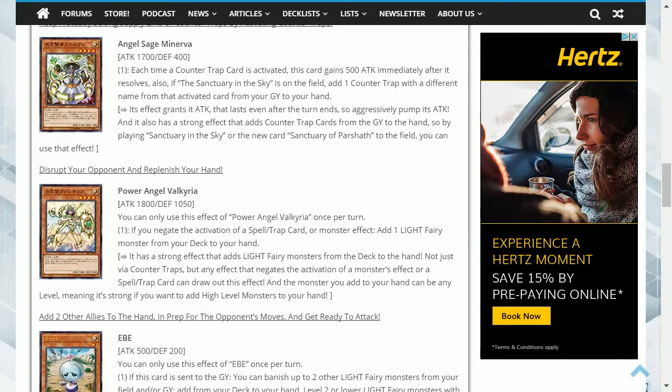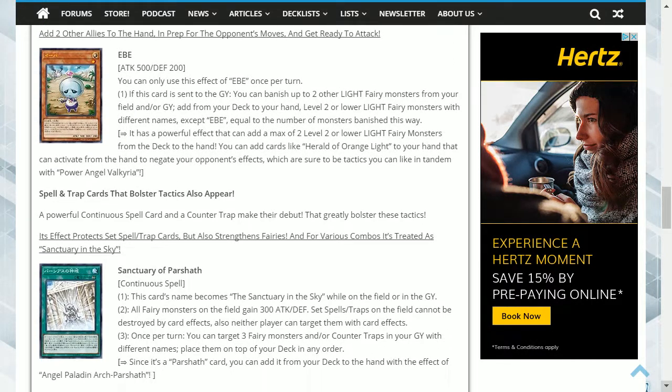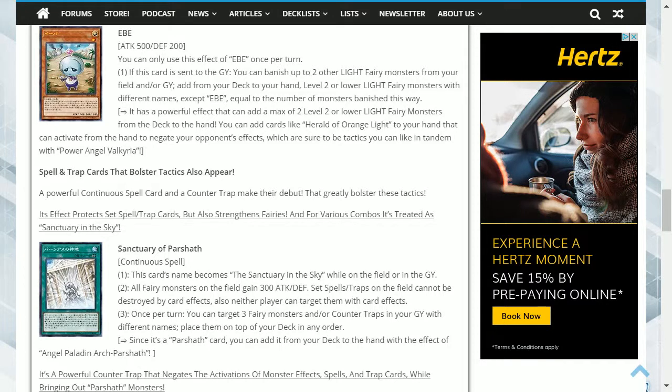Add two other allies to the hand in prep for the opponent's moves. EB is a 500 attack, 200 defense monster. You can only use this effect once per turn. If this card is sent to the graveyard, you can banish up to two other light fairy monsters from your field and/or graveyard, then add from your deck to your hand level 2 or lower fairy-type monsters with different names — equal to the number of monsters banished. You can add cards like Herald of Orange Light, which can activate from the hand to negate your opponent's effects — great in tandem with Power Angel Valkyria.